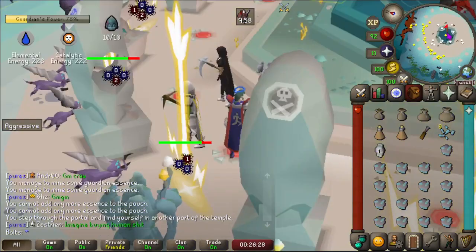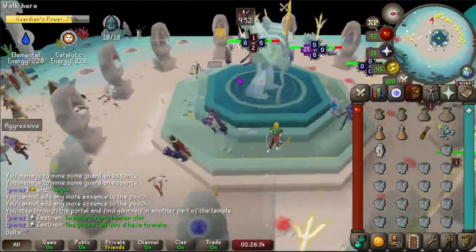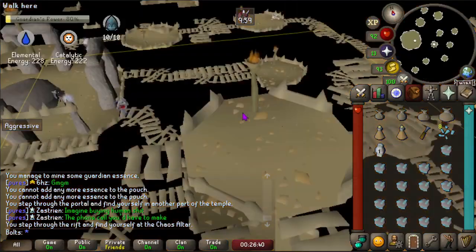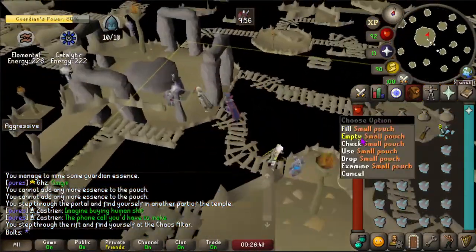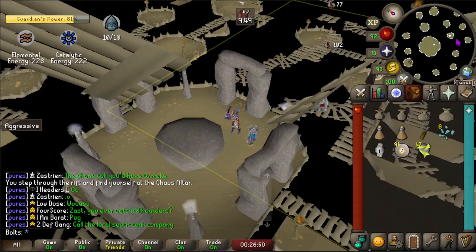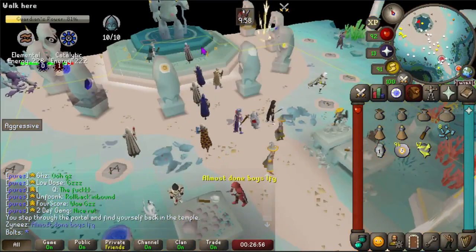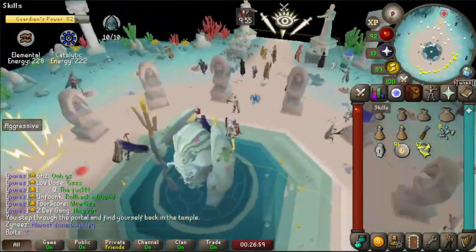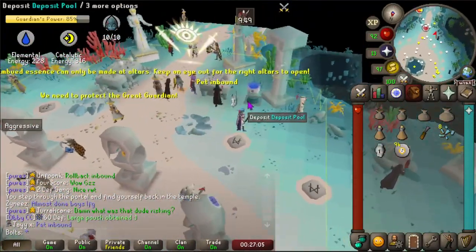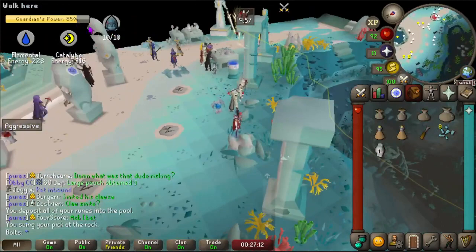We're better on elemental so I'm gonna go for chaos - chaos would be over here. We're almost done, this is looking a lot better than the last game, I think people are figuring it out. Obviously I'm not using AHK or anything like that. Let's right-click and deposit runes. Someone in chat says 'pet inbound' - that would be so cool, imagine if we got the pet first game! Okay, this game looks like it's almost over, we have 85%.